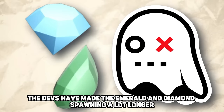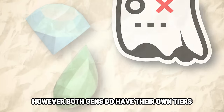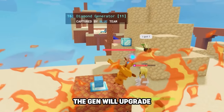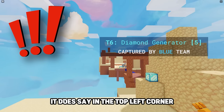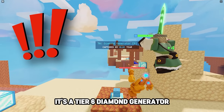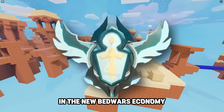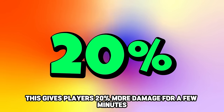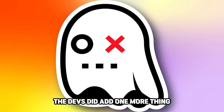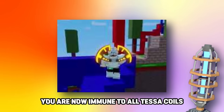The devs have made Emerald and Diamond spawning take a lot longer; however, both gens have their own tiers. Throughout the game the generators upgrade, making loot spawn quicker — it will display in the top left, such as 'Tier 6 Diamond Generator.' The same applies to Emerald Gens. In the new economy, focus on claiming Diamond Gens. When killing the Titan, players receive his wings, giving 20% more damage for a few minutes. Additionally, when having Titan's Blessing, you are now immune to all Tessa coils.